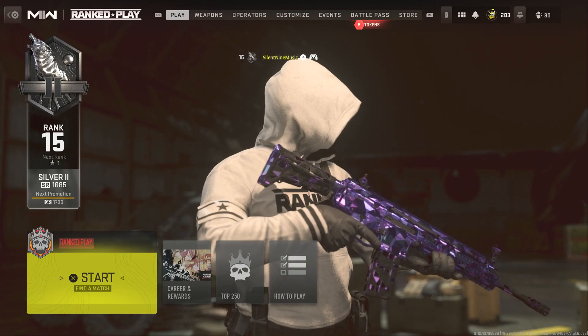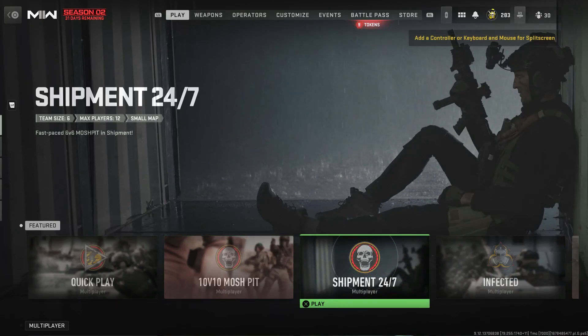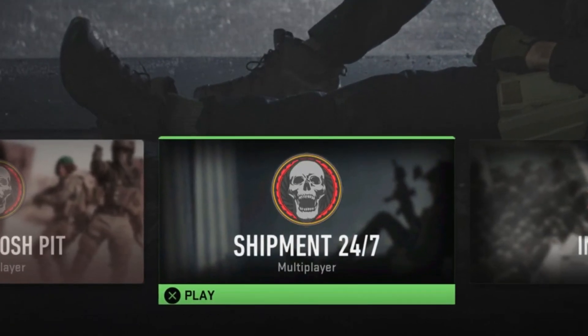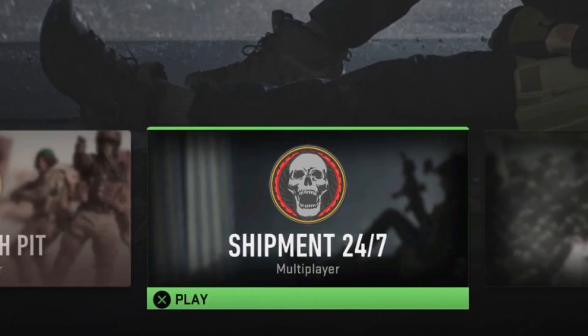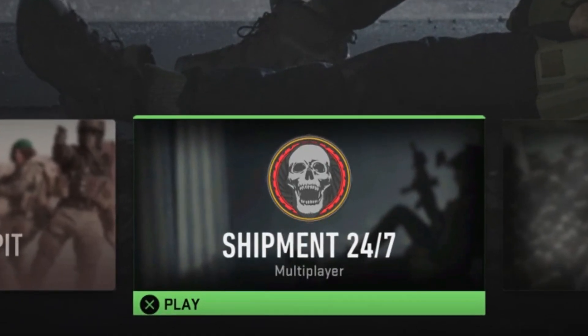Once you're done doing that, go over to Shipment. Last video I had you go to Ranked Play, but we're not doing that — if you go to Ranked Play you won't be able to do what I'm about to show you. Once you're hovering over Shipment, take your controller and press the button to go into Shipment, then back out at the same time.